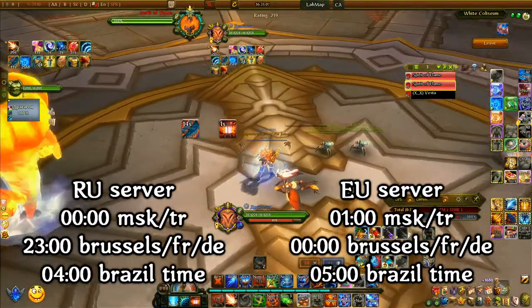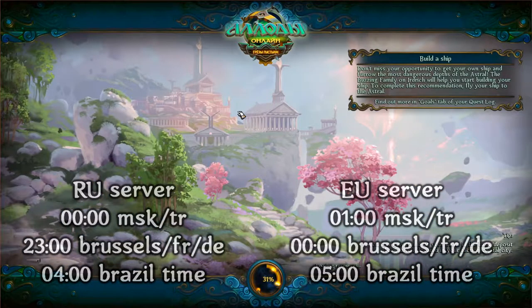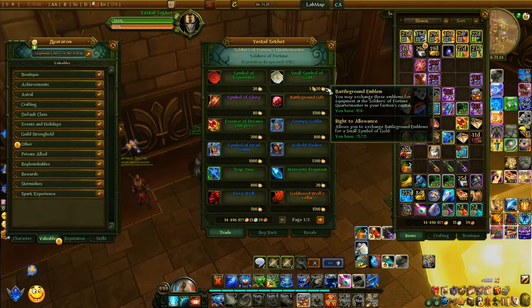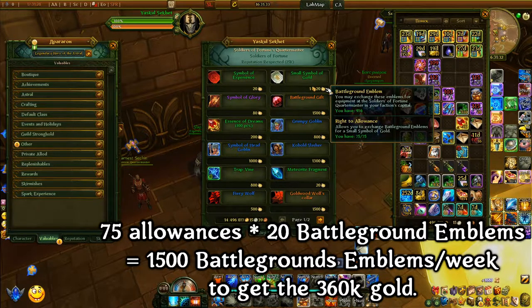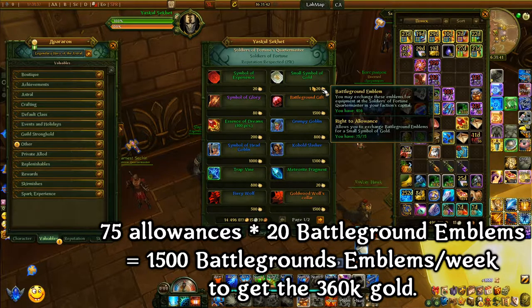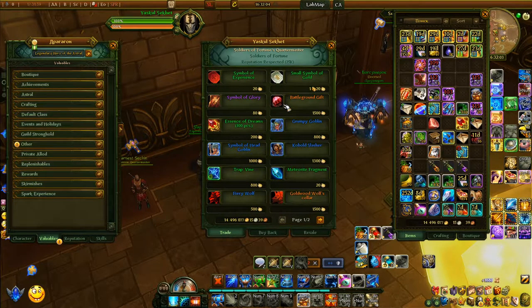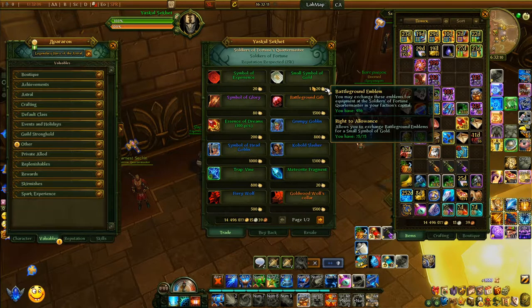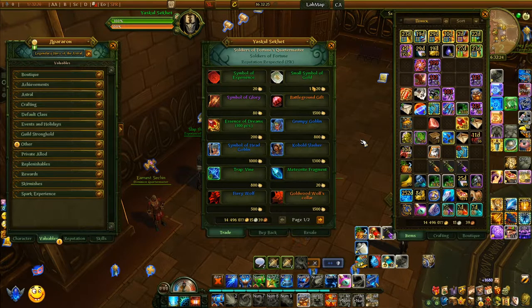This rewards you only once a day, but it gives you tons of battleground emblems — quite enough to fill up that weekly gold limit. Let's check the math: it's 75 allowances to buy a symbol of gold, and it costs 20 battleground emblems each. That means you only need 1,500 battleground emblems to reach your weekly limit. That is literally nothing — if you do a full wave of Trial of Blood you might already get 2,000 in a single day, so you reach that limit in one day. For people that used to buy battleground gifts, that has been removed, which is why these limits were put in place so you can't go past the limit.